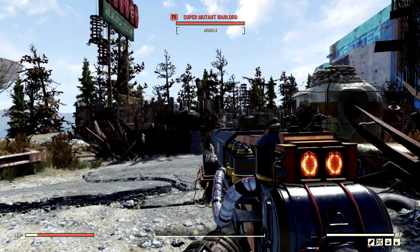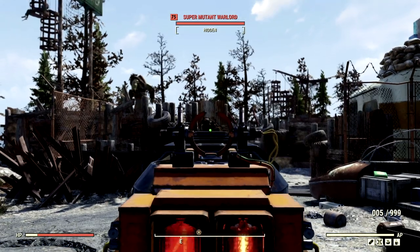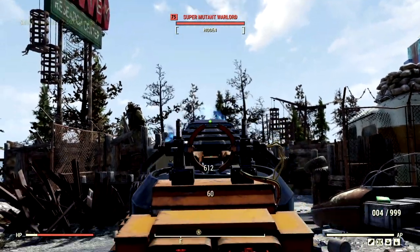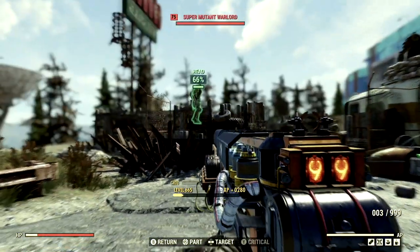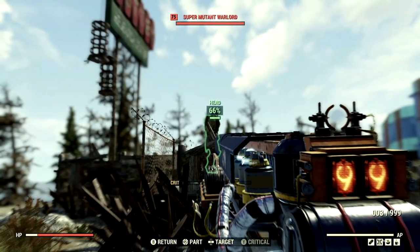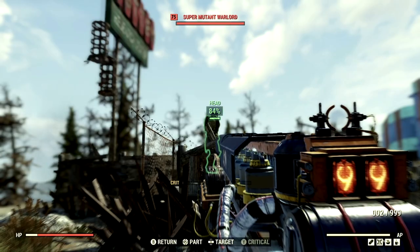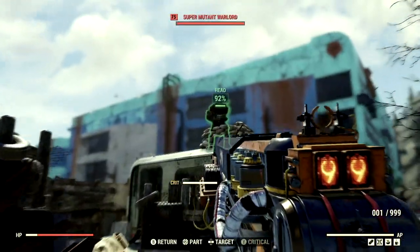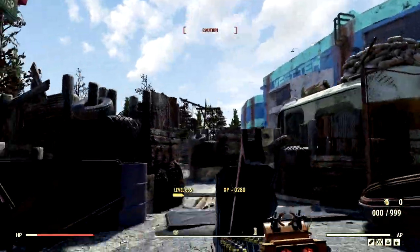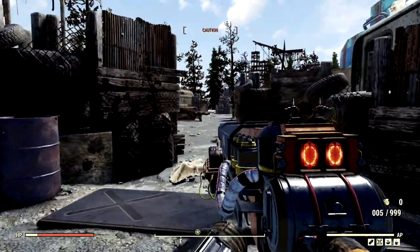Our next targets are all the disgusting super mutants located at the West Tech Research Center. We're getting 943 here, a 612 in there also. Blasting faces — 1,252. Look at this, 1,200. Holy crap.